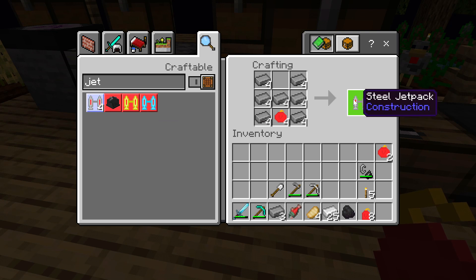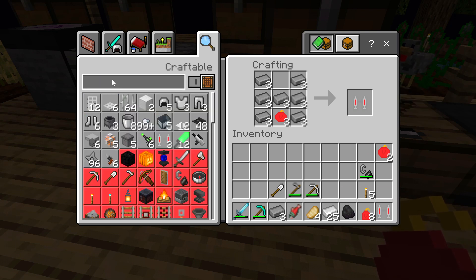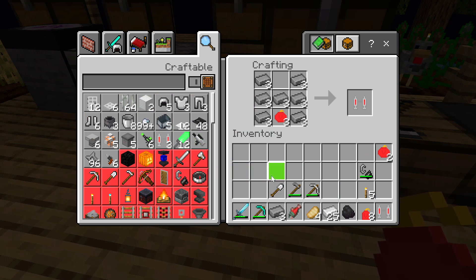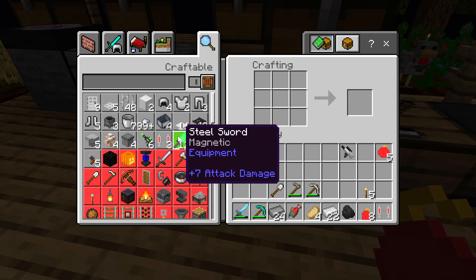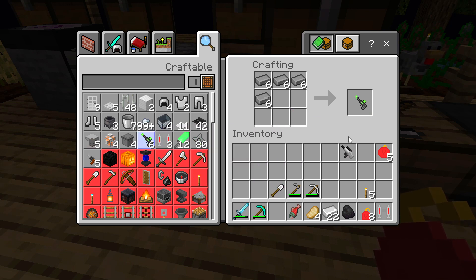Jetpack! One jetpack - boom baby! We've got ourselves a jetpack. What else? Flamethrower - we'll take ourselves a flamethrower. Magnetic - I don't know what that does. We'll take ourselves a steel gun.